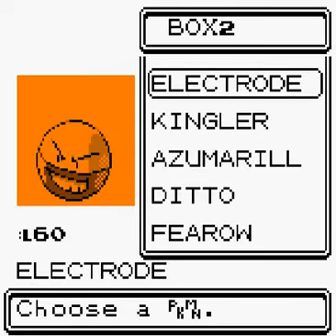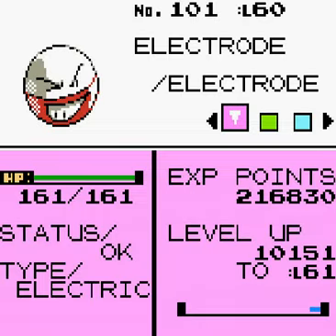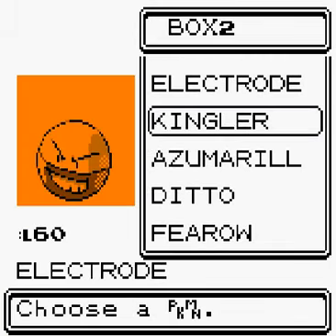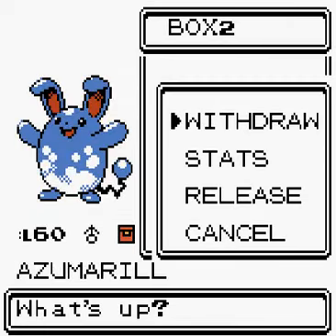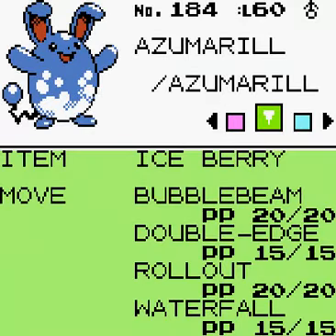Electro is at level 60 — I can't quite remember what it learned, but that's it. Kingler is at level 60. Azumarill is at level 60 as well.